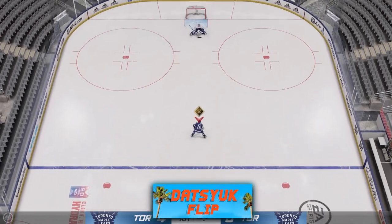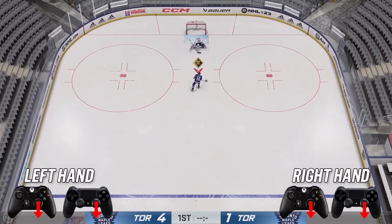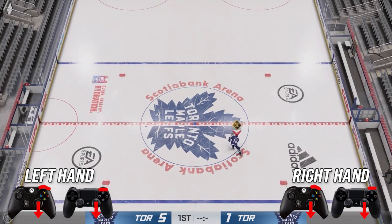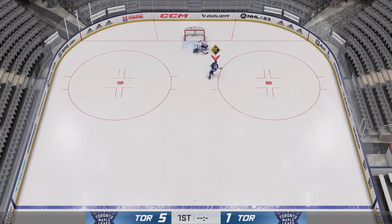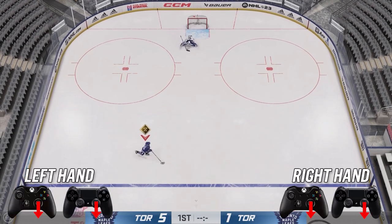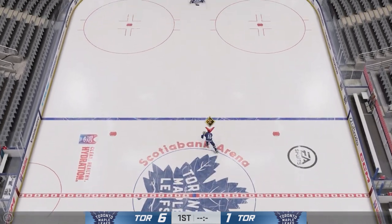Next is the Datsyuk flip — a more simple deke, best used on a breakaway when you're one-on-one with a goaltender. To complete it, click your right stick in, push it down, and then hit RB to flick the puck up. It drags the puck back, the goaltender bites on it thinking you're going to shoot, and then you chip it over his shoulder. Next is the Datsyuk shot — similar to the flip, click your right stick in, push it down, and flick up on the right stick to shoot. You get a very hard shot off it but it's not the most accurate.